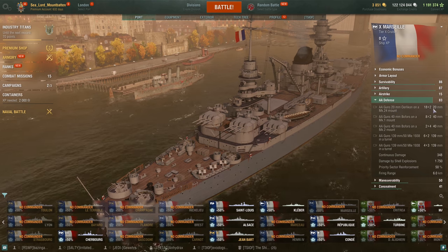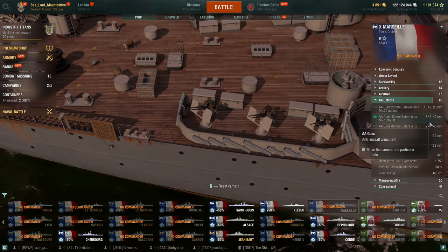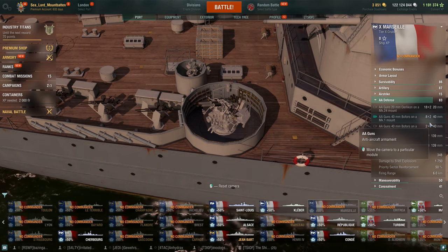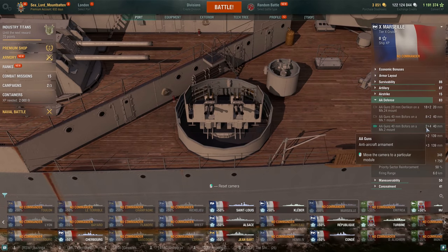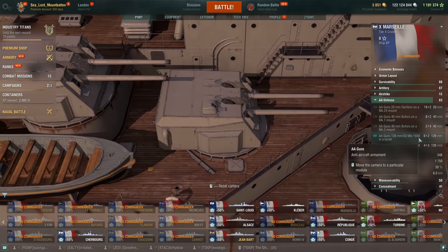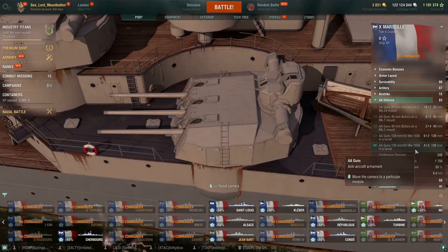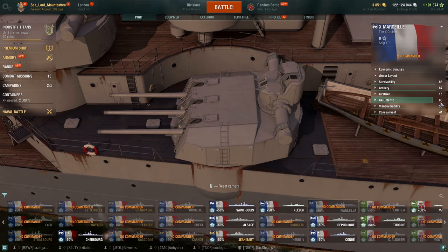The AA defense rating is 83. You get 18 x twin 20 mm Oerlikons, 8 x twin 40 mm Bofors, 2 x quad 40 mm quad Bofors, 6 x twin 139 mm, and 4 x triple 139 mm as well. All the secondaries are dual purpose, which is nice and gets you that solid 83 rating for AA.